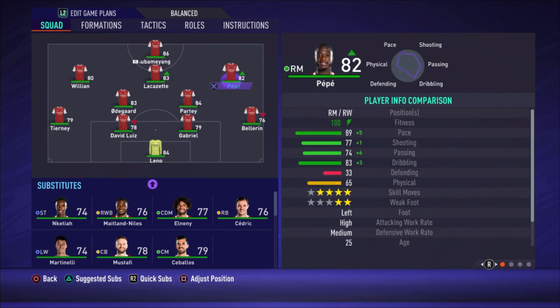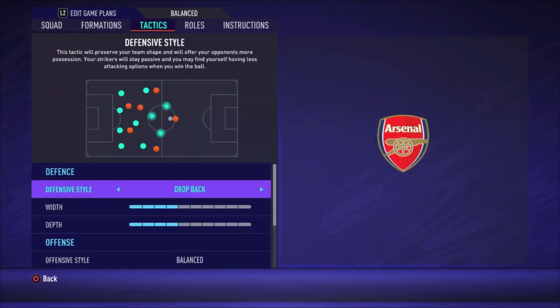Partey is the most defensive midfielder, recovering all the balls. For the three attacking midfielders: Pepe is on the right side, Lacazette is the central one, and Willian is on the left. Our striker is Aubameyang — he is really fast with 90 pace, so make sure you watch him making runs. I'll show you the instructions later, but he's going to make some lovely runs — give him those through balls to create one-on-one goalkeeper chances.